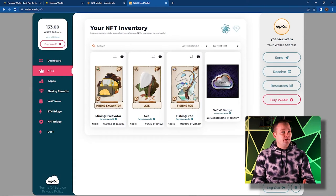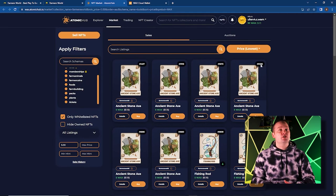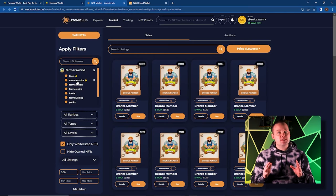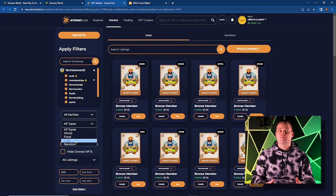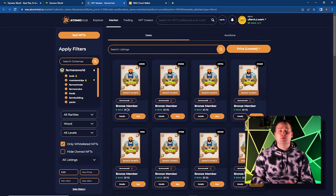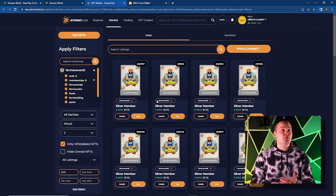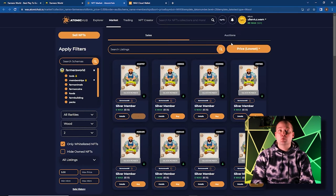Since we still have some WAX available, let's take a look at picking up a membership. As we discussed in our last Farmer's World video, memberships allow us to carry more tools of the associated membership type and increase the amount of time before we have to log in again. We have about $20 remaining, so back to Atomic Hub. We'll narrow the search results just to memberships and can filter further by wood, food, or gold type. Let's start with wood. Membership rarity is categorized as bronze, silver, or gold. The lowest cost bronze wood membership is about $1, but we can find a silver wood membership for also 5 WAX — a much better deal. Let's grab two silver wood memberships.